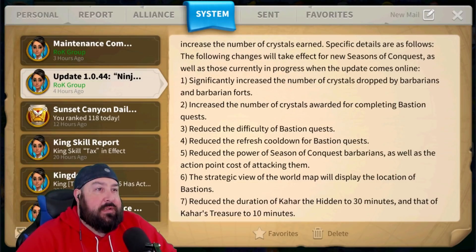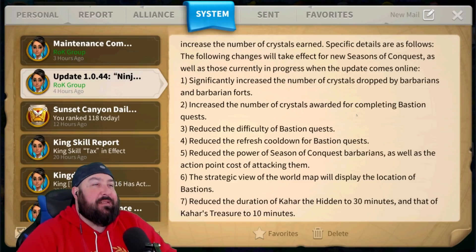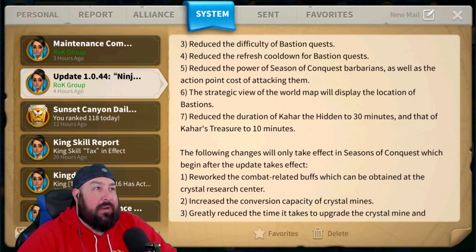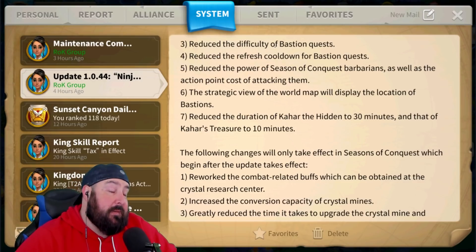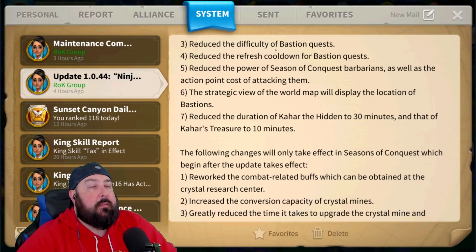Number two: increase the number of crystals awarded for completing bastion quests — that's good too because they were pretty sad before. You could do bastion quests every day and barely make a scratch. Number three: reduce the difficulty of bastion quests. I didn't really have a problem with the difficulty — the training speed ones could get kind of stacked up if you weren't putting some money into the game, but everything else wasn't too bad. Making it easier is fine. Reduce the refresh cooldown for bastion quests — that's nice. Reduce the power of Season of Conquest barbarians as well as the action point cost of attacking them — that's fantastic.